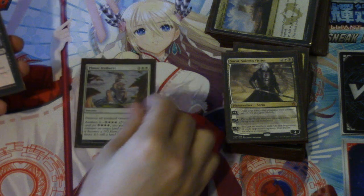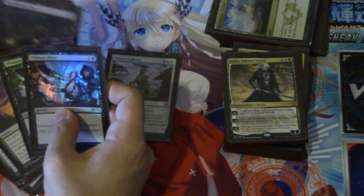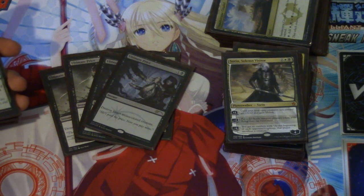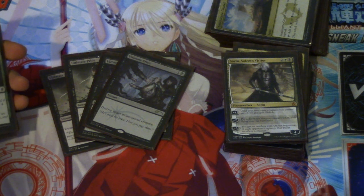Moving to the sideboard: you have a playset of Ultimate Price. The reason Ultimate Price is such a good sideboard card is it kills Jace and any of the planeswalkers that are trying to flip on you, and it does it at instant speed. Ruinous Path — I like the card, it just seems slow.